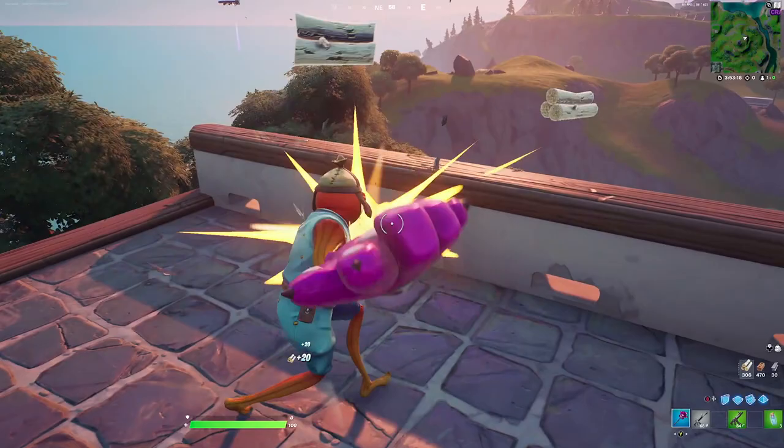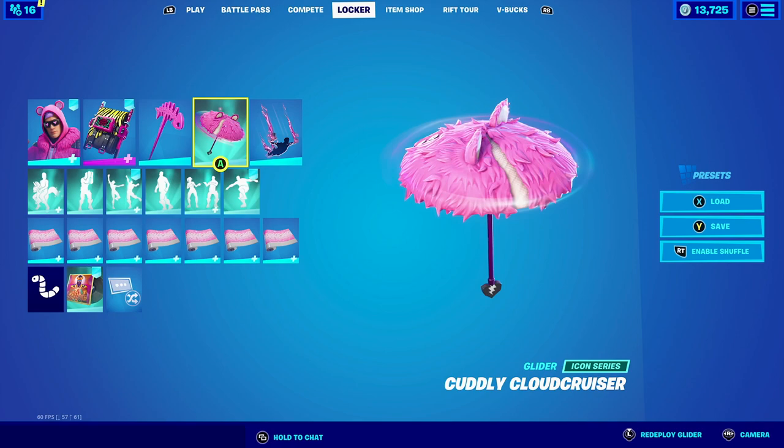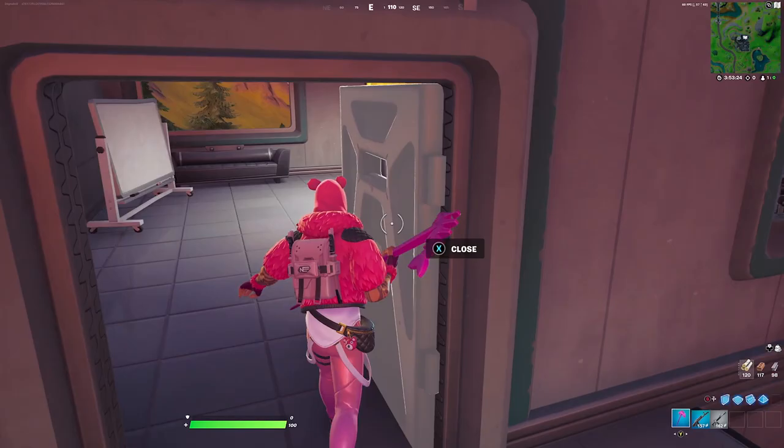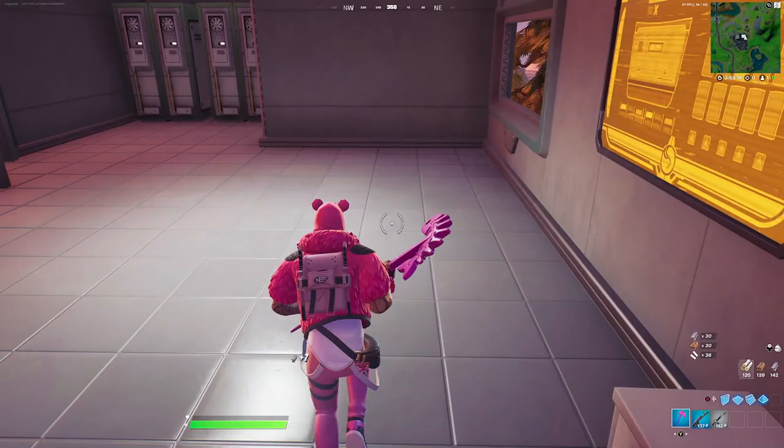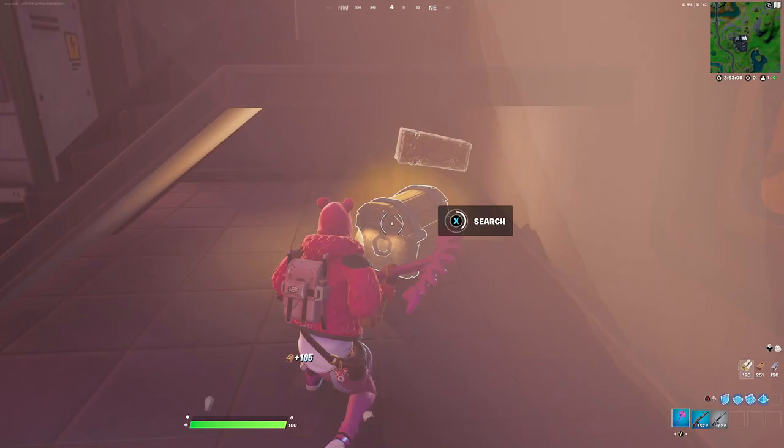Without further ado, let's get the combos started. For the first combination with the Cuddly Cloud Cruiser, we're going to be pairing it up with the Cuddle King. This was a no-brainer — the Cuddle King does have fur and he is a huge fan of Cuddle Team Leader, so having something that resembles that fits really well. For the back bling we're going to be going with the Blade Back. I know the Blade Back is a different shade of pink than that of the Cuddle King.